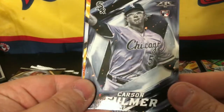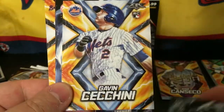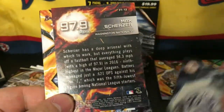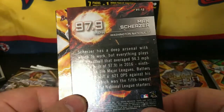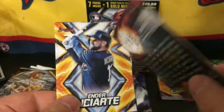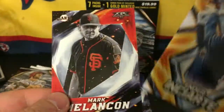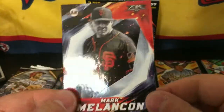We got a Carson Fulmer, Gavin Ciccini, Andy Pettit, a Max Scherzer 97.9 miles per hour gold — that's pretty cool — Ender Inciarte, and a Mark Melancon.